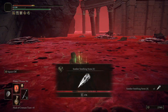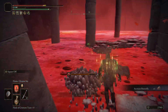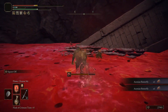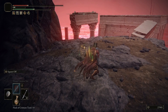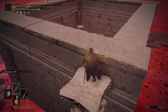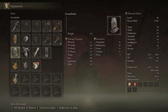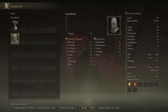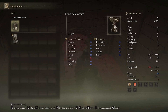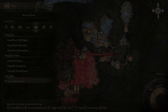Here there's a Somber Smithing Stone 8, and some more Aeonian Butterflies sprinkled about. Our next main goal is to come up here, where you can once again use Flame Cleanse Me to get rid of the rot. Then you can head over here and take this jump-drop down to get the Mushroom Crown. This is a head piece that raises attack power when poison or rot is procced in your vicinity. So if you have a build that revolves around that, it's pretty good. It's very weighty, but it does have decent damage negation. From there, you can head straight out the doorway to get back to the boss, or you can just teleport back to the Site of Grace.